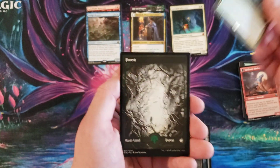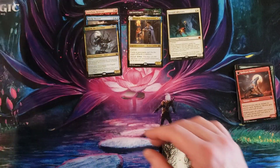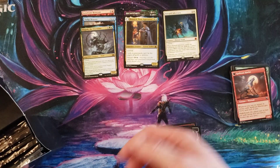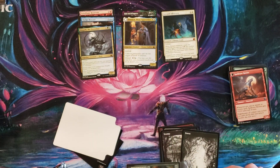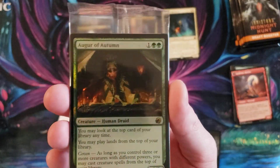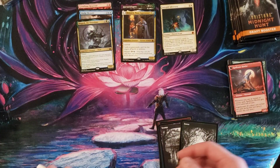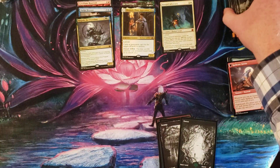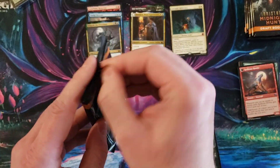Alright, that is pack number one. Let's get into pack number two. We got a green guy. At least we got the awesome Auger of Autumn in the stamped pre-release thing. It was stuck to the bottom of the packs and flipped upright, so I guess I'm going to show it now.